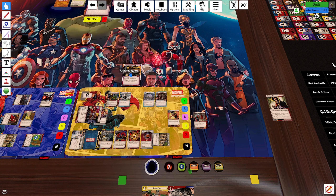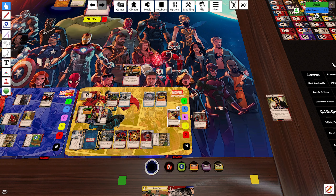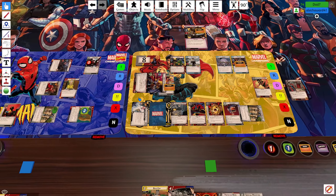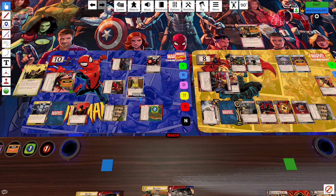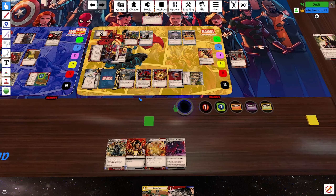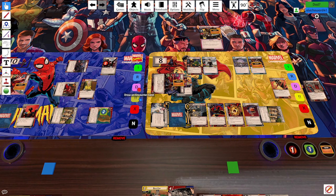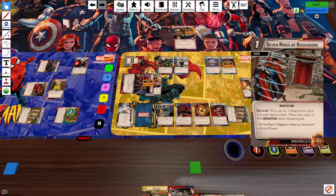I'm going to Seven Rings — I'll exhaust Strange and use Superpower Training to play the Seven Rings. You're gonna have a good turn! That's not even an attack, it's a special ability so it bypasses Guard. That's so dumb. Three tough status cards — Phantom X gets one. Do you want a tough? I'll take one. I'll use my last tough on myself. Phantom X will just block — it's so good for just one cost.